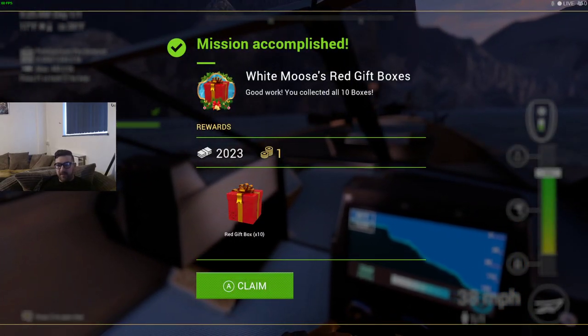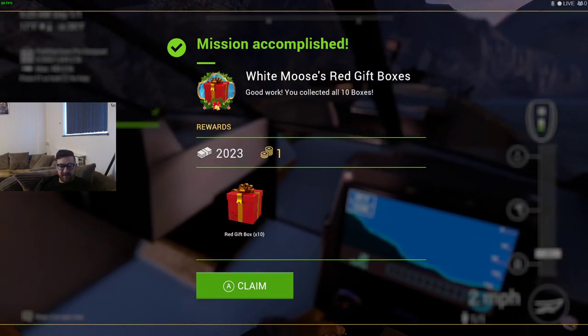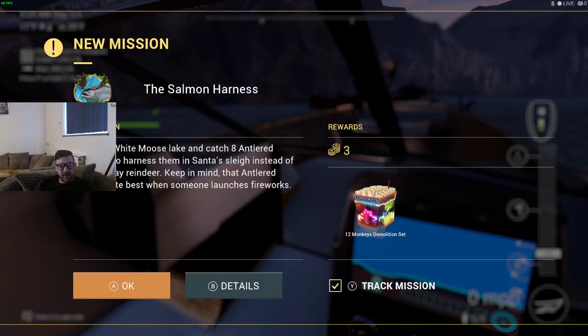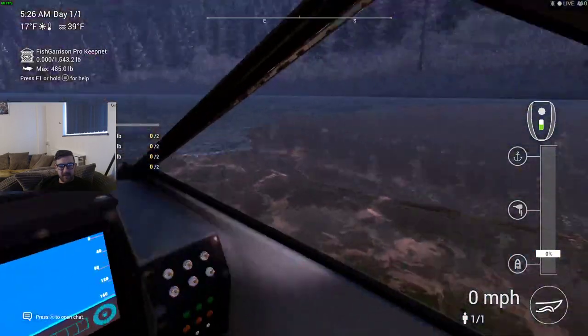White Moose red gift boxes — we got a red gift box, we got ten of them. Claim. Okay, new mission — that's the one we had there on the side anyway.